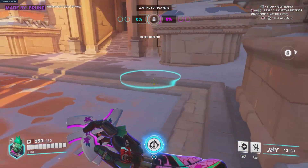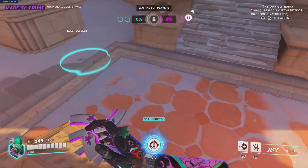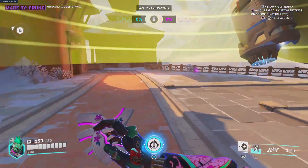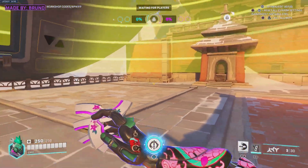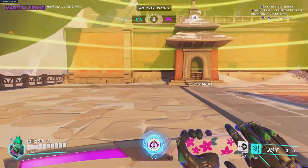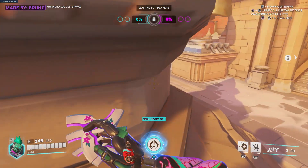So this sleep deflect mode — I don't think it works. There's a deflect game mode here. The Ana just keeps spawning in. I would prefer it if we could actually see the Ana. Oh there you go, I'm deflecting it now — it's very finicky. Oh there you go, I just got slept, but that's how that sleep deflect works.